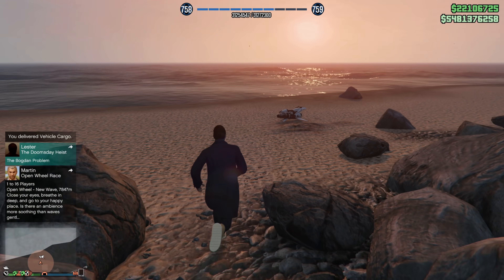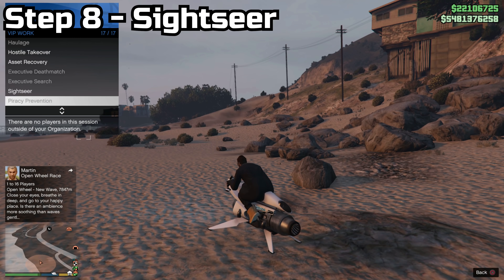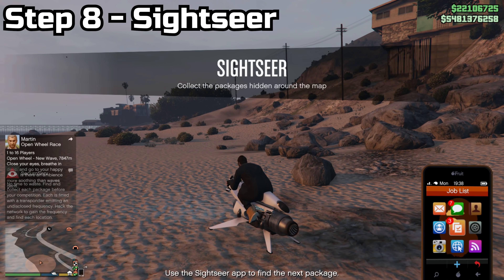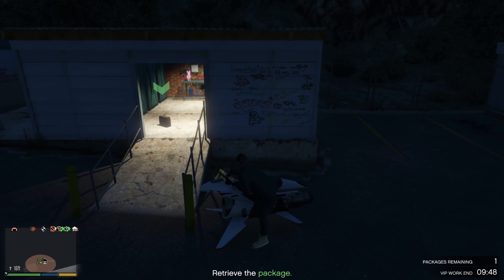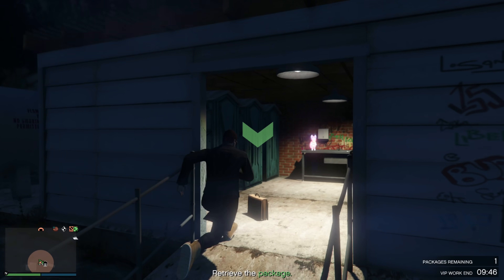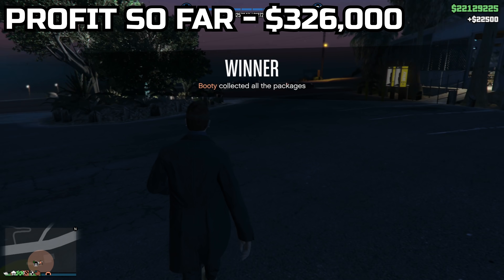My Oppressor spawned right on the beach behind the delivery location, so hop on it. For step eight, start up the mission Sightseer once again and run through it quickly. Sometimes this mission may take a little longer — it took five minutes this time since the packages were really far from each other, but I did get a beautiful profit of $22,000.